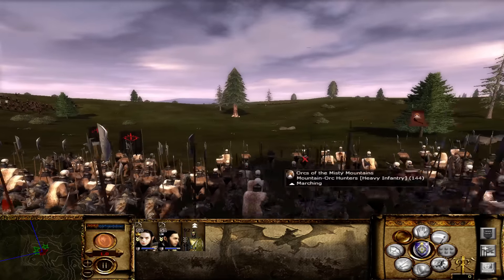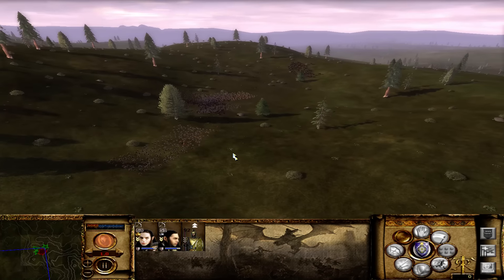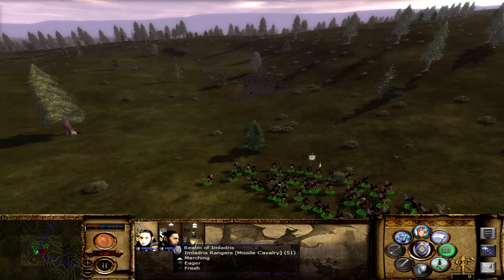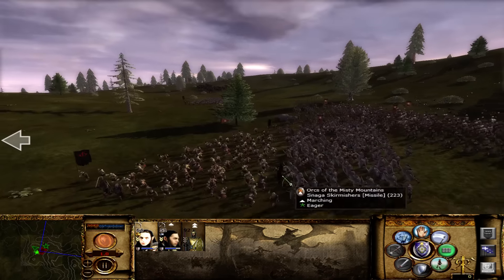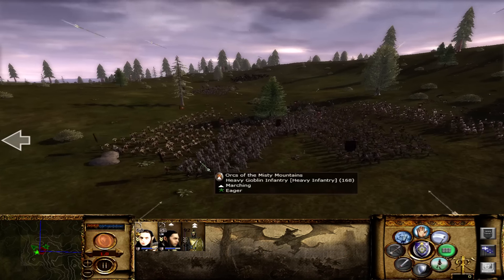They're actually having to run towards me now that I'm moving. Keep firing. Take out those Heavy Goblin Halberds. Keep firing while you're moving. The Halberds are taking a lot of damage, thankfully.